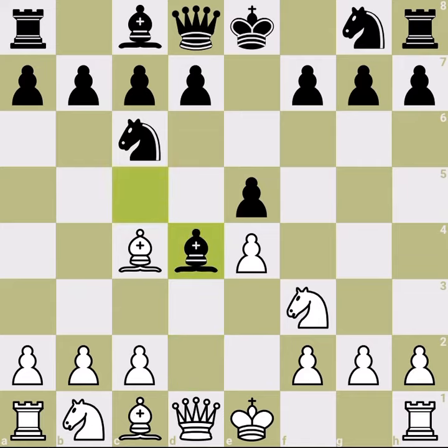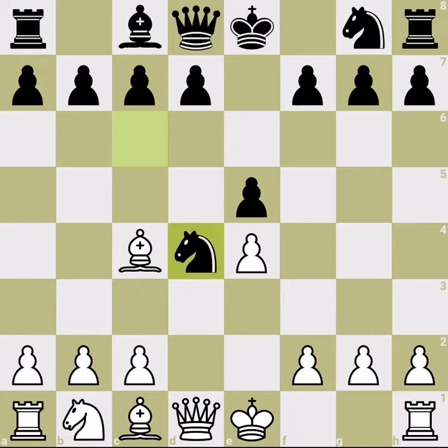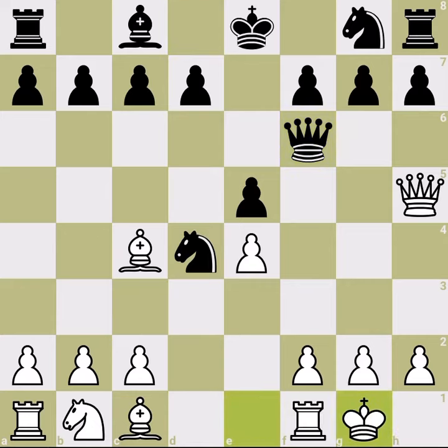Taking with the bishop is maybe the most challenging one. First, of course, we take the bishop — we have the bishop pair already, but we are down a pawn. After knight takes, in this case we play queen h5. There are various moves, but let's see what happens with queen h5, and we are attacking the f7 pawn, which should be defended.